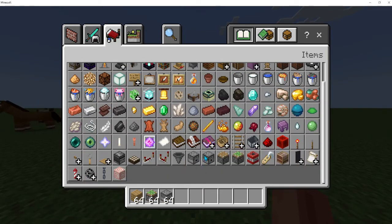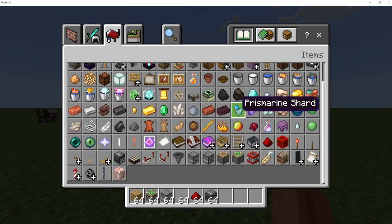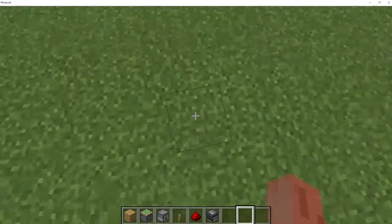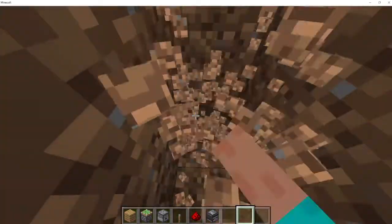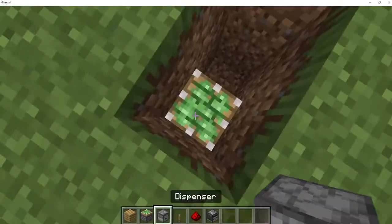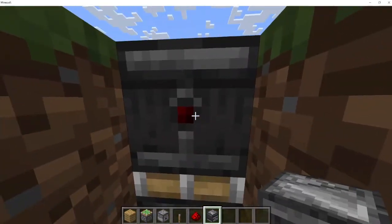We want a sticky piston, dispenser, lever, redstone dust, and some observers. Okay, you want two blocks like this. First you keep the sticky piston here above the tip like this — the face will be like this, behind like this.